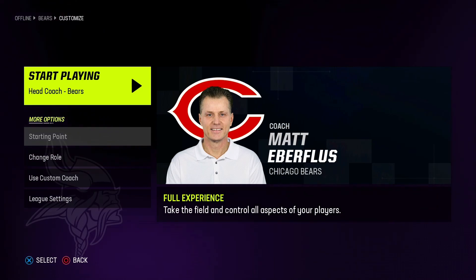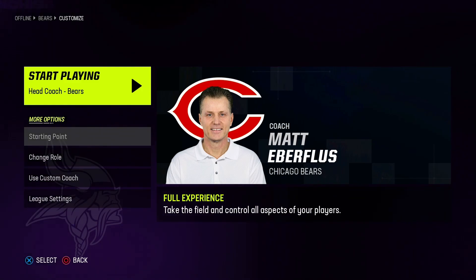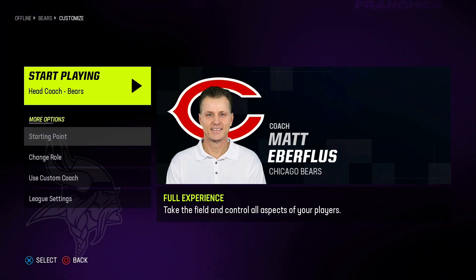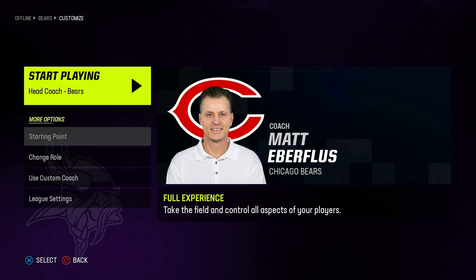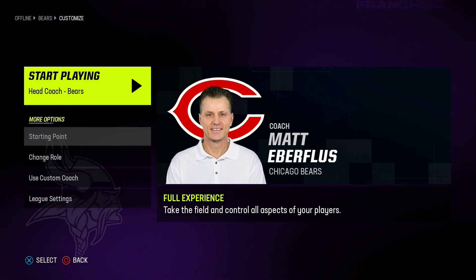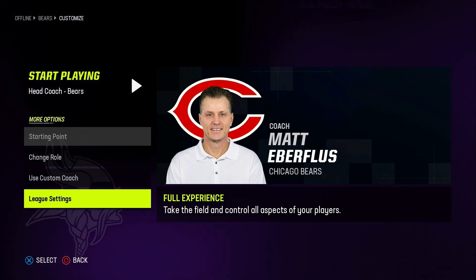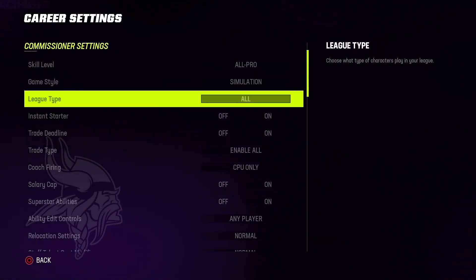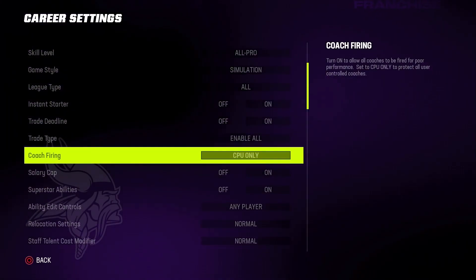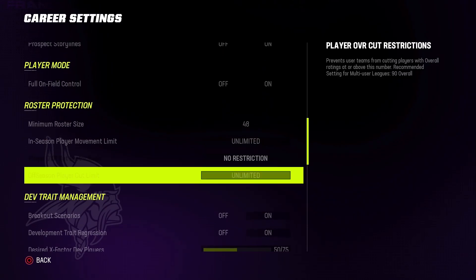If you do coach, it's going to be the same coach for eternity. So if you want to be able to make coach changes for other teams, set this up as the owner. Make sure you go to league settings because this is the next important part. You'll see that a lot of this stuff is grayed out because your first profile is still the commissioner, so you'll have to be on your main team to do a lot of these setting changes.